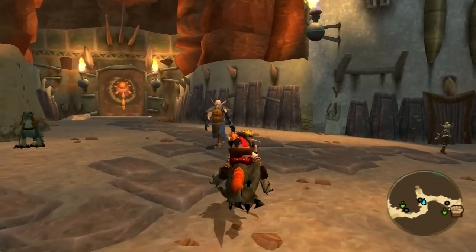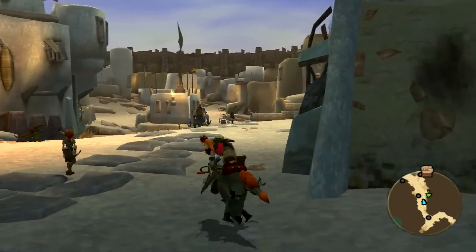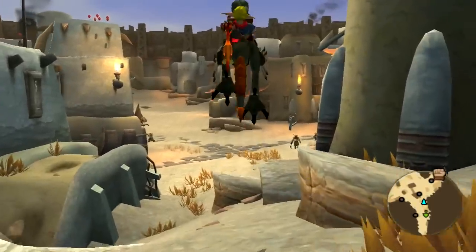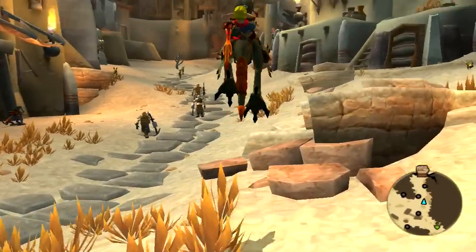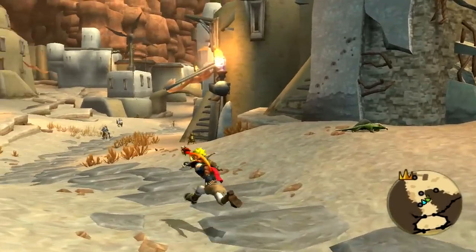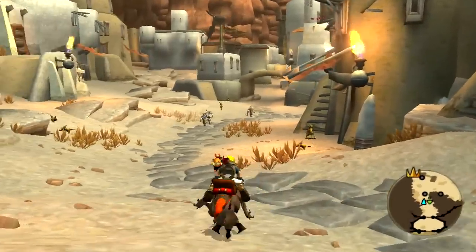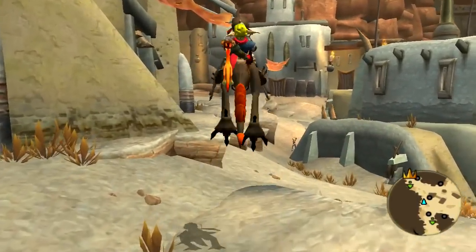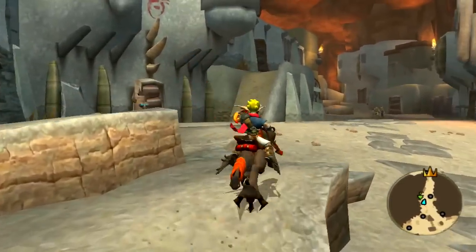Very few missions in Jak 3 are given by quest givers. Instead of driving to point A to get a mission and driving to point B to start the mission, in Jak 3 they'll often be one and the same. Coupled with the smaller hub areas, this cuts down on travel time dramatically. There are 60 missions in Jak 3, give or take roughly the same amount as were in Jak 2, but Jak 3 is about 4 hours shorter, almost entirely because it cuts out the travel time. Considering how much I hated wasting those hours traveling through the empty open world of Jak 2, this is a major and indisputable improvement.